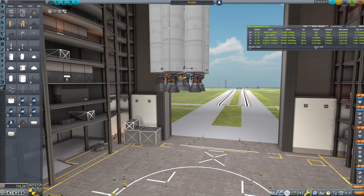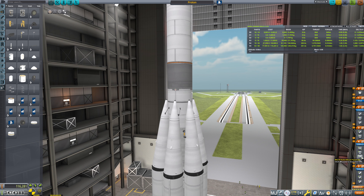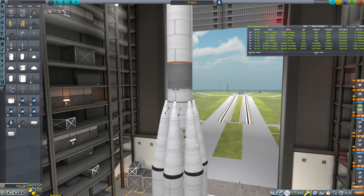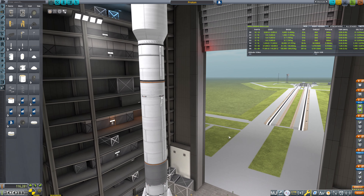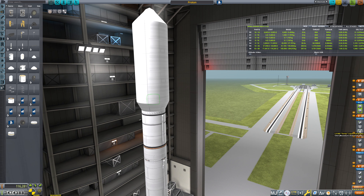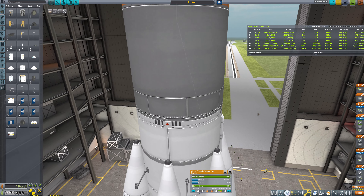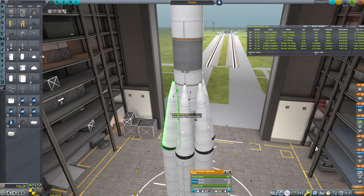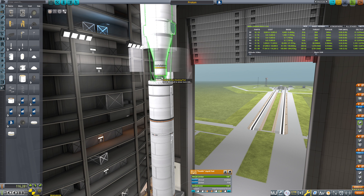Let's check our staging — this is obviously going to need some work. The radial mount parachutes go here, radial mount drogue chutes go here. This is separating out all of our side strap-on boosters — that's all fine. This should be our second stage, and this should be our third stage. We've got that Terrier there — what is this Poodle? So the Poodle is our second stage, the Terrier is our third stage. We're going to have way more fuel than we need — I think we're going to leave this as is. We'll have extra fuel, but that's fine.